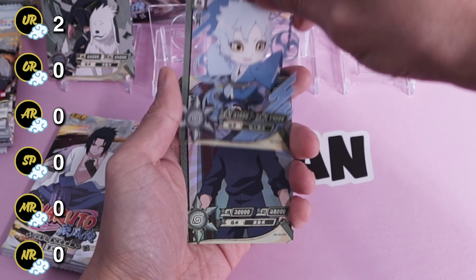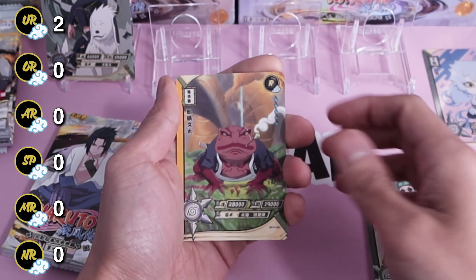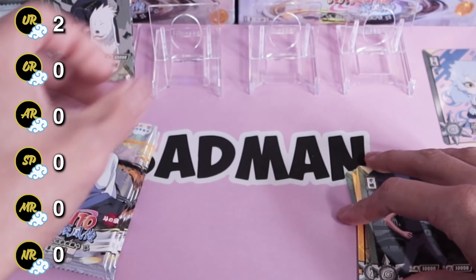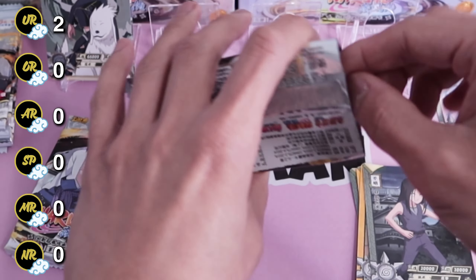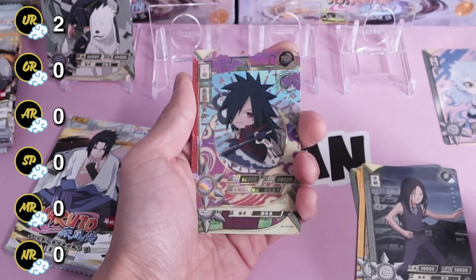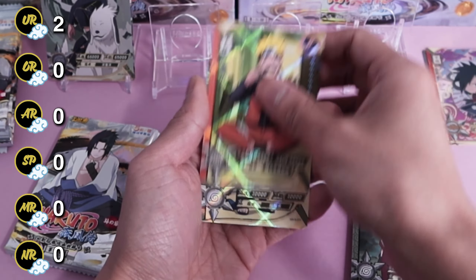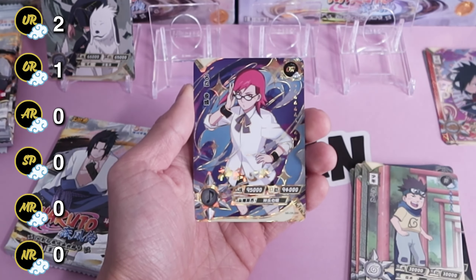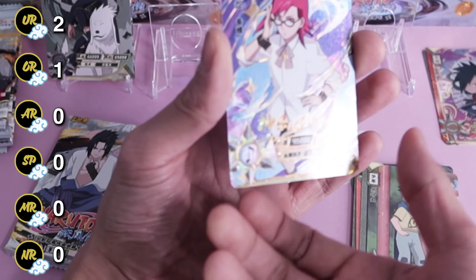All right, we have Mitsuki, Ibizu, Gamabunta, Tamari, and Hanabi — okay, and we're due for a hit. Oh okay, TGR Armored Tenten, Naruto, Konohamaru, and Karin — I think that's her outfit in Boruto — an R rare with gold text.